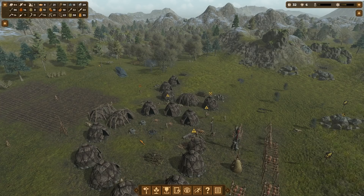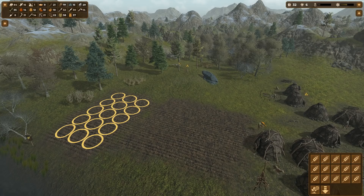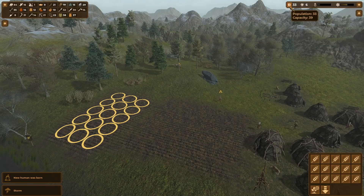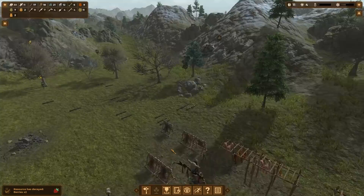If you want to select all the items of the same type on the screen — for example all the patches of this field of crops — then just double click on one of them. The same applies to domestic animals as well, so you could select all your cows if you wanted to do a mass slaughter. There are limits: it does have a range limit and also a maximum number of items limit, but it is pretty useful to get jobs done quickly.